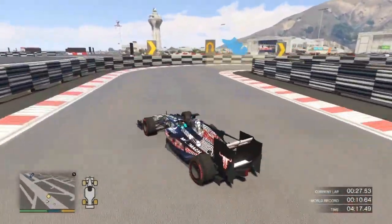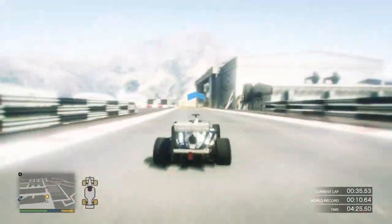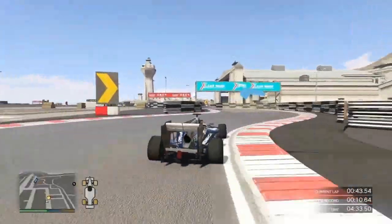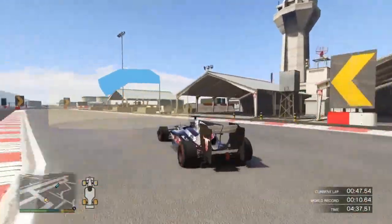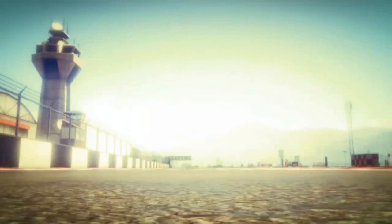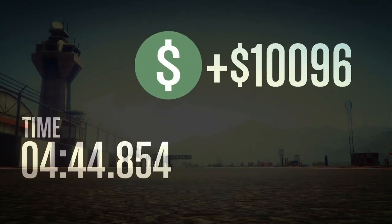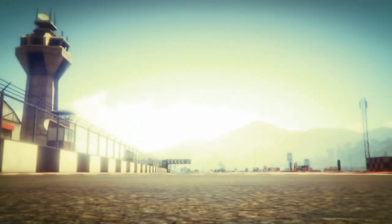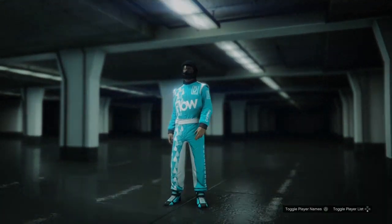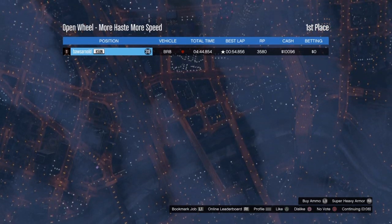From a looks perspective, the DR1 actually looks better and has more customization options when you tune it. But if you're looking purely at racing performance, the Benefactor BR8 — the 3.4 million dollar vehicle — is the better car. Four seconds difference in my lap times, and better handling overall. I'll also be comparing it with the Progen PR4, the other open wheel car already in the game.